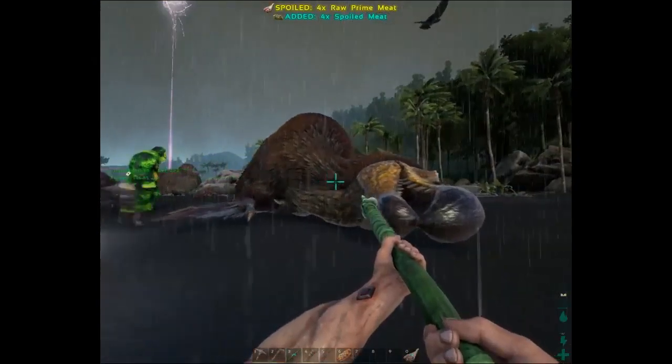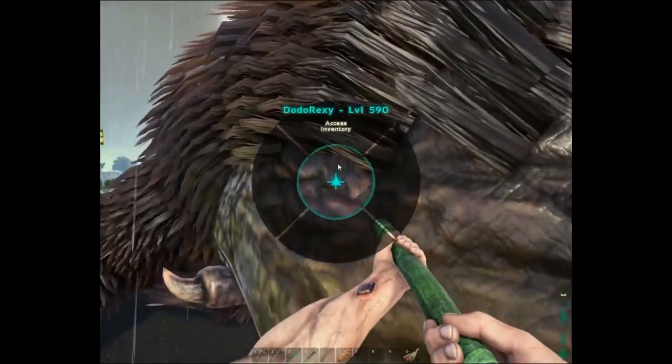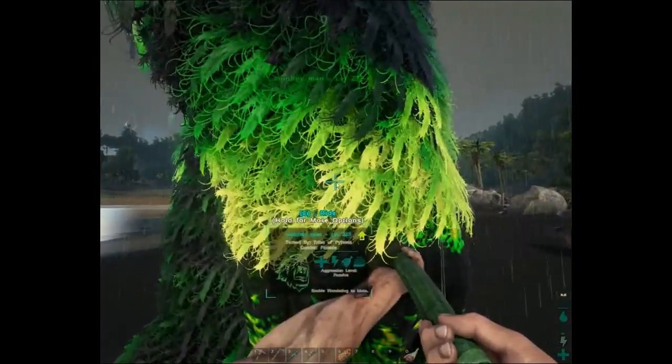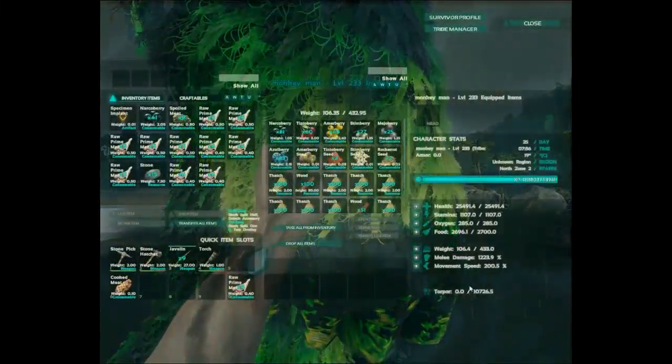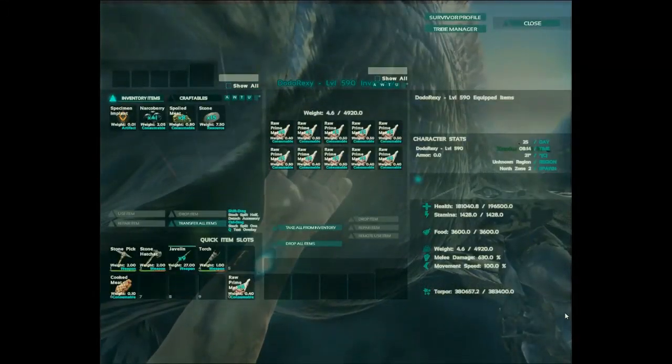Xander knocked out a level 590 Dodo Rex with the giant Narco Giganto — with 1,200 melee damage! Oh my goodness gracious, 300,000 melee damage! Oh my goodness gracious!